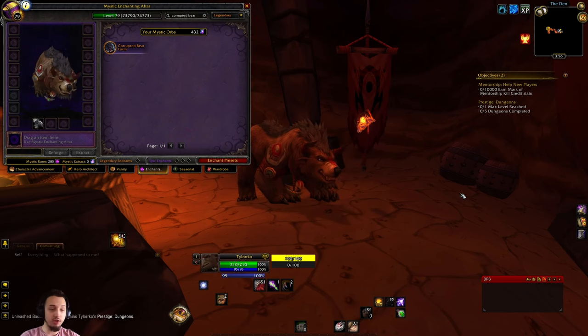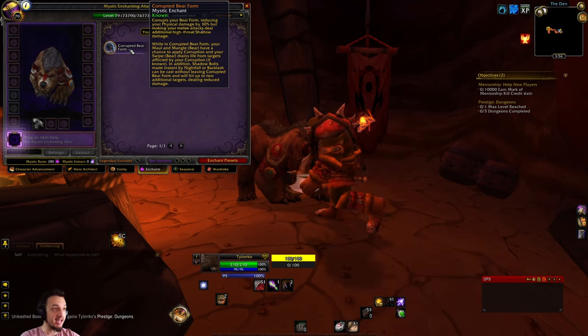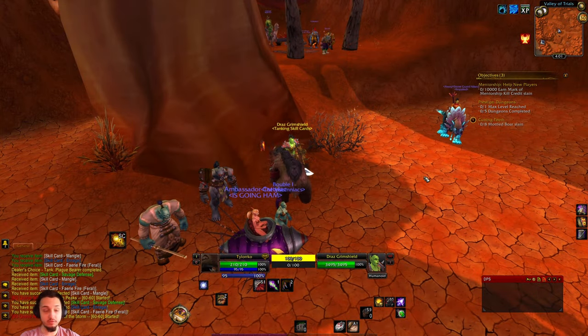Hey, what's up gamers, welcome back to Project Ascension. Today we're checking out the corrupted bear form. This turns your bear form corrupt, reduces your physical damage but increases your melee attacks to do shadow damage. Also gives you mangle and maul, which have a chance to apply corruption and hit multiple targets. Then your swipe drains life from targets with corruption.